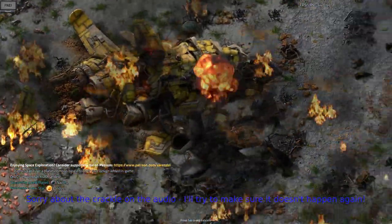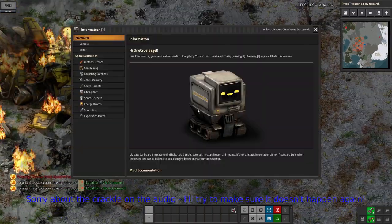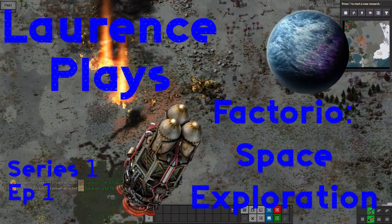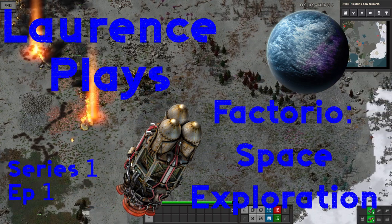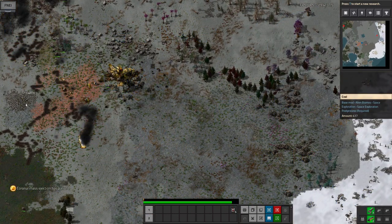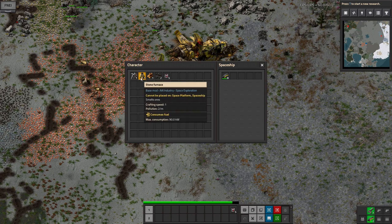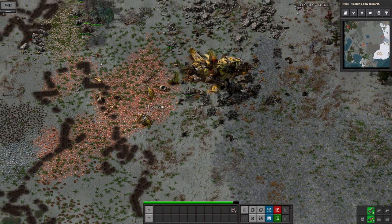Hello and welcome to a rather fiery start. This is Lawrence Plays Factorio Space Exploration, which is going to be my latest series where I'm going to investigate the Factorio Space Exploration mod. The basic idea behind this one is it adds a bit more depth to the game by forcing you to go off to other planets — a bit like Astroneer if anyone's played that. So there'll be some resources that aren't available on the home planet of Norvis, and generally there's just other places to go and deep space to explore, which I think is going to be quite interesting.